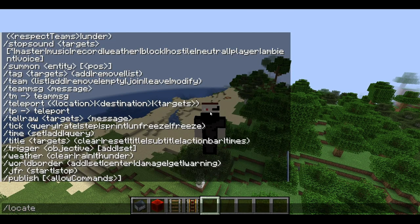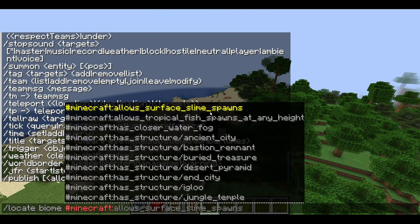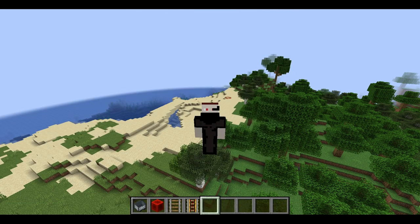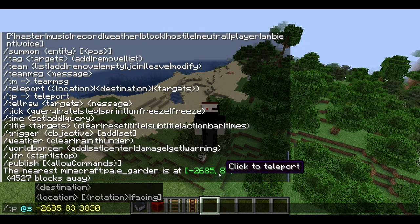However, we are going to locate biome. Minecraft... Pale Garden. Enter. Nearest one — click to teleport.